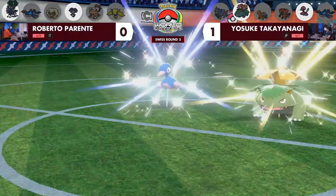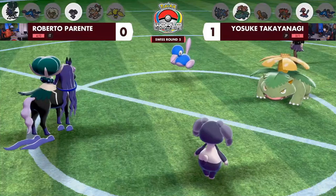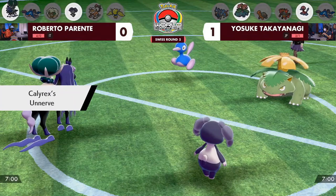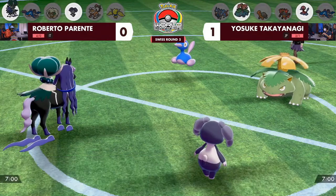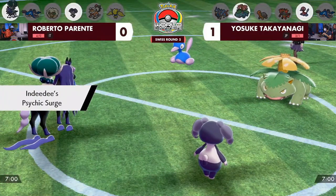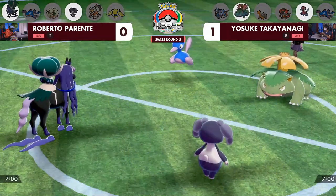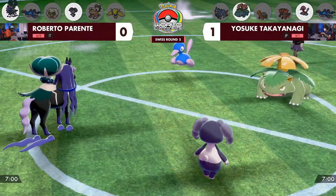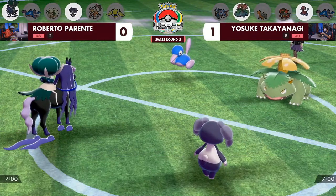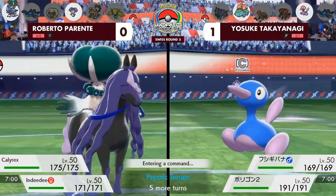Let's get into game number two. Yosuke needs one more win to get closer to the top, and Roberto is looking at a comeback to qualify for top cut. We'll see the Indeedy to start with Psychic Surge, but next to Shadow Rider Calyrex — that's a big switch-up for Roberto. If Roberto clicks Psy Shock again, instead of Astro Barrage that won't hit Porygon2, it'll do even more damage boosted by psychic terrain.